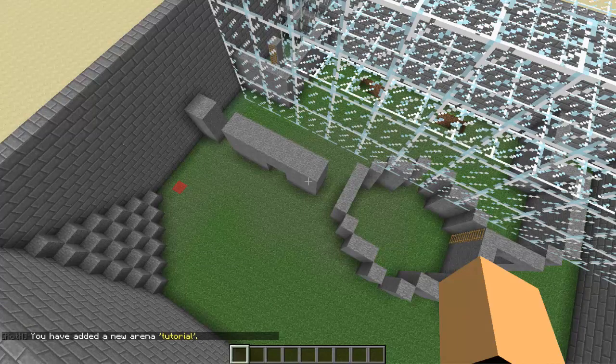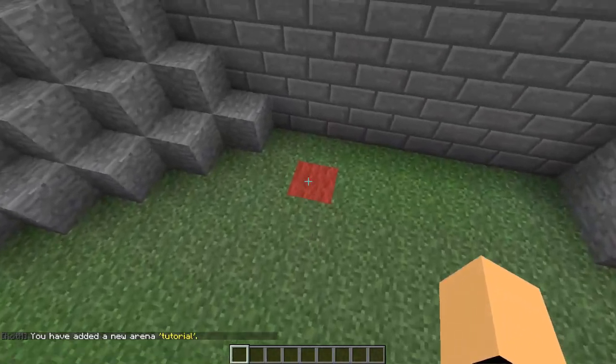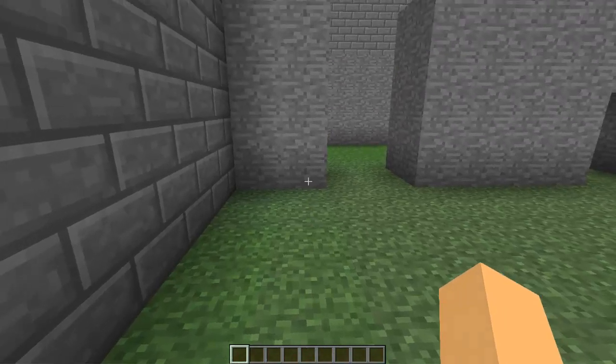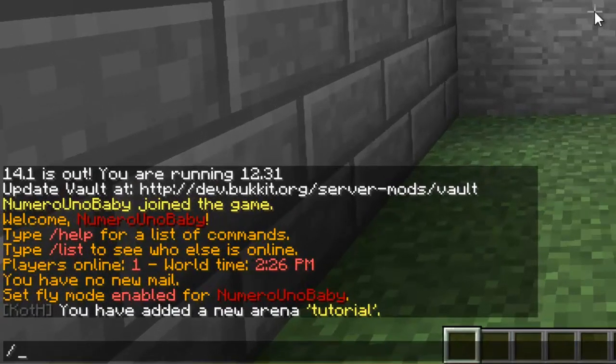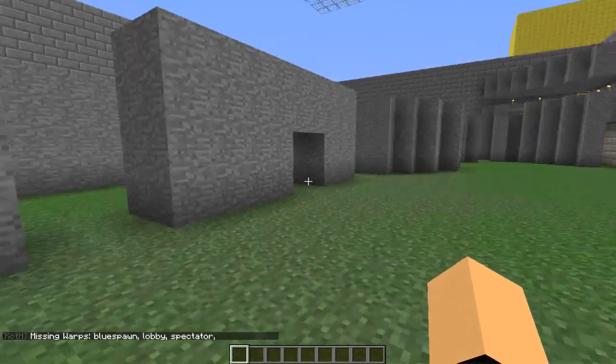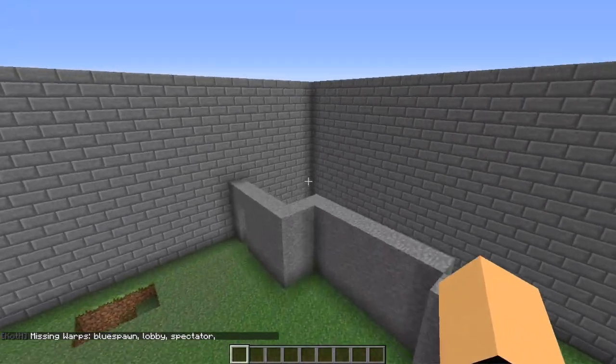Now we're going to set the spawns for the red team, blue team, and everything else. The first spawn we're going to set is for the red team. Go to where you want your red team to spawn, stand at that point, and type /koth set warp, then your arena name, then 'red'. That sets the red spawn.